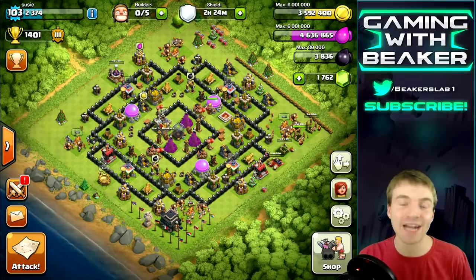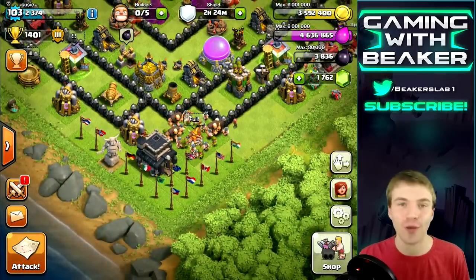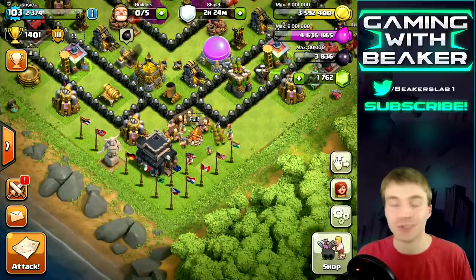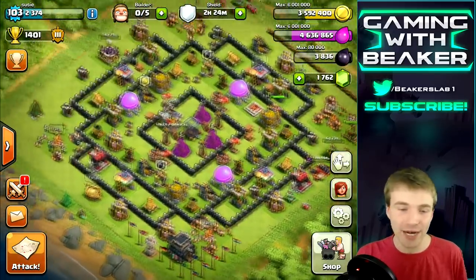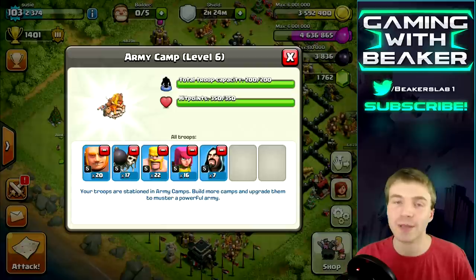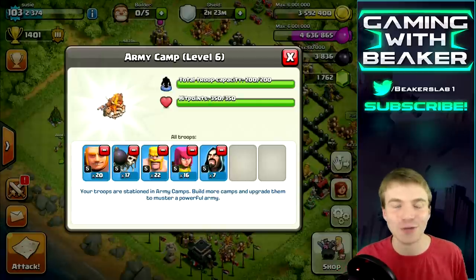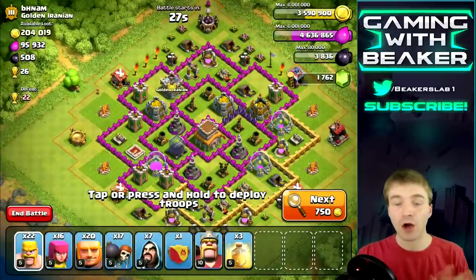What's going on guys, Beaker is back. In the last video we just got Town Hall 9 and talked about what to upgrade first. Now we've got to get some more loot because we spent some — we got to get these storages filled back up. There are a lot of new upgrades to keep up on. We have a giant-wizard-barb-arch army and we're gonna start farming right now.